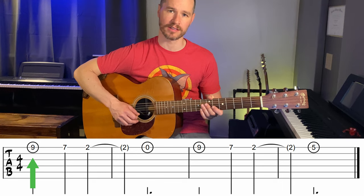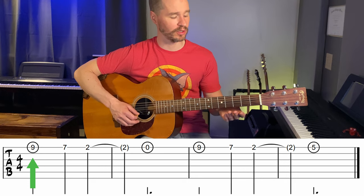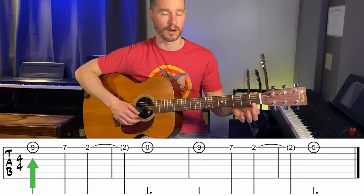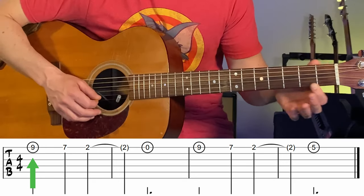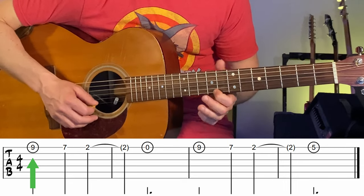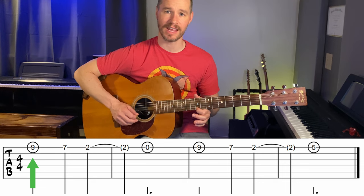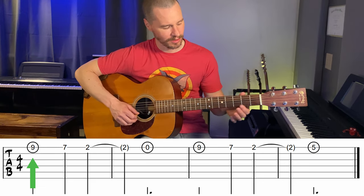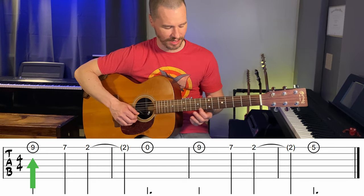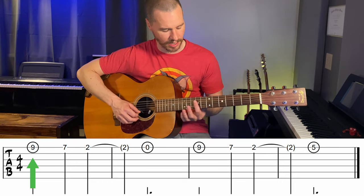Let's take a look at the tablature. The first note is the ninth fret on the first string. Nine is a pretty high fret so we're going to have to do some counting. Let's go down here to one on the first string and count up: one, two, three, four, five, six, seven, eight, nine. You can also use the dots — I have dots on five, seven, and nine, so you can use those as a shortcut.